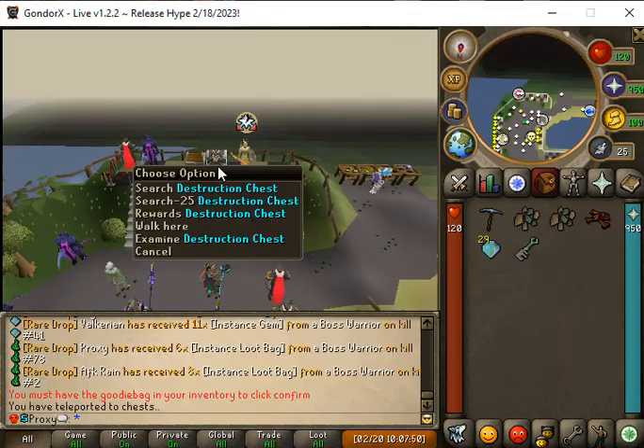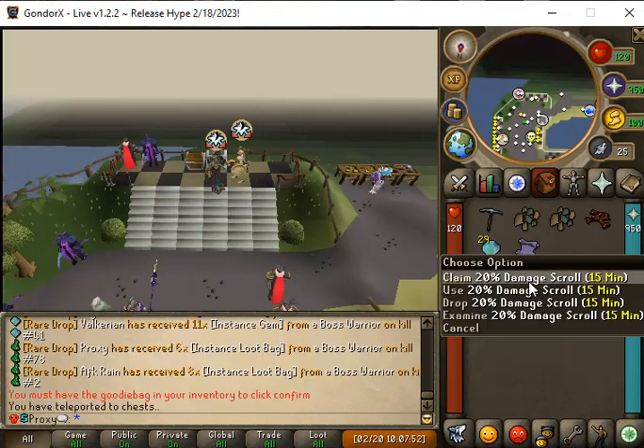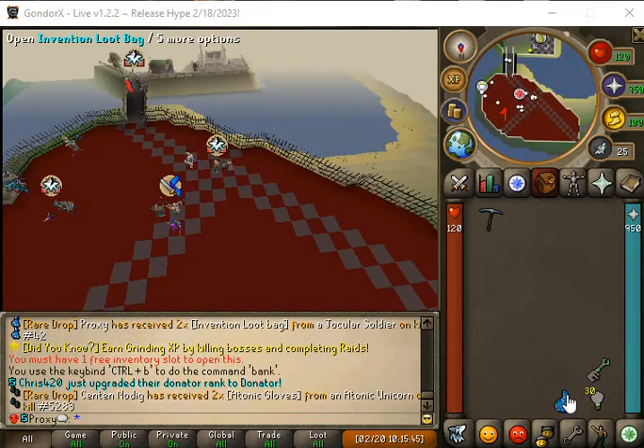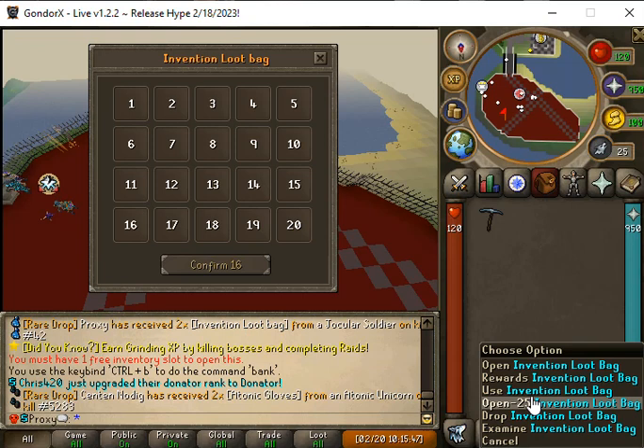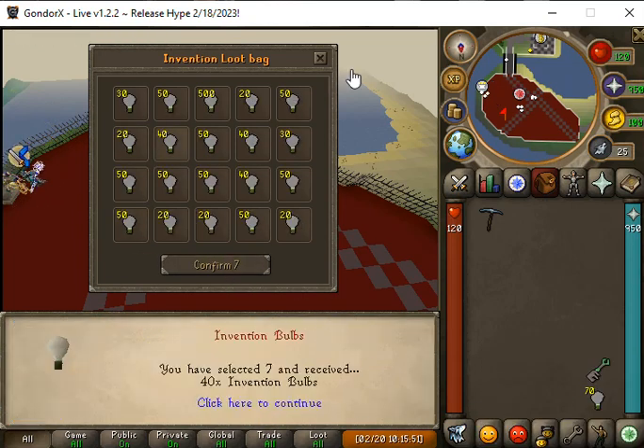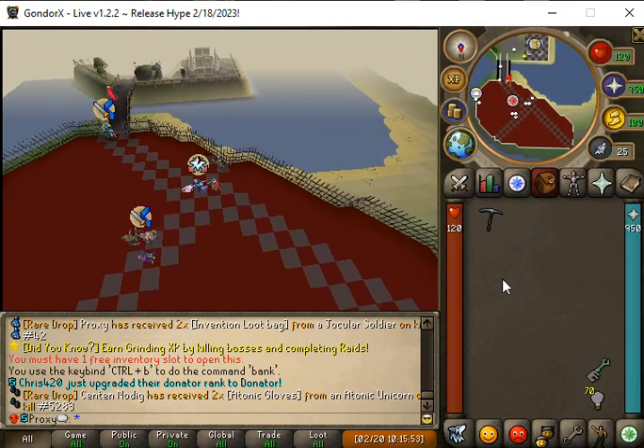We're gonna open a destruction key and we get a 20% damage scroll for 15 minutes. We're opening one invention loot bag and we have 40 light bulbs. Let's go ahead and open a destruction key.